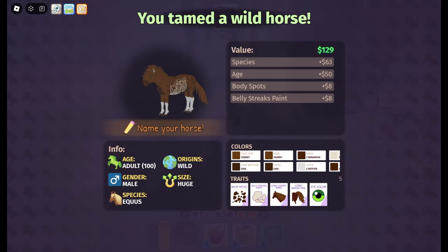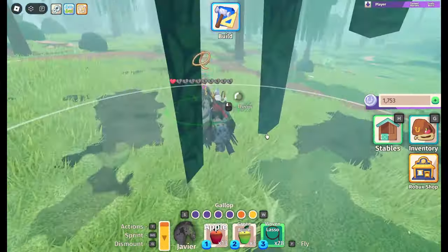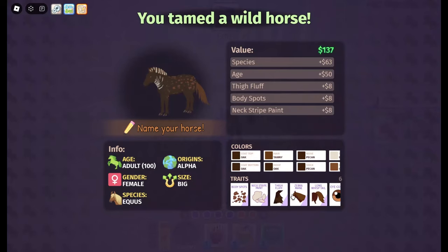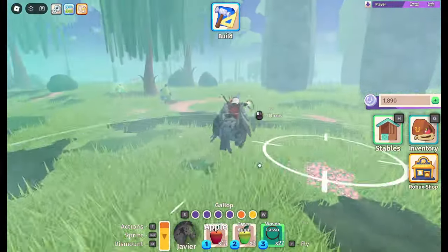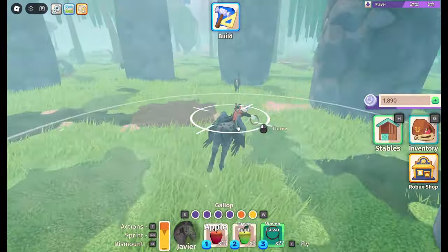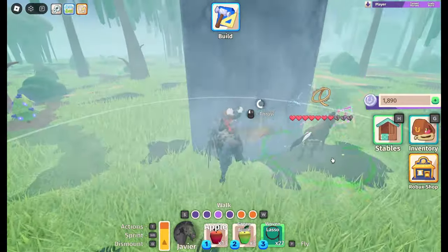Just catch as many horses as you can here and Pegasi should spawn pretty quickly. I've had five Pegasi spawn in the same server all from just grinding here — five that I caught specifically, though some other people caught some too.